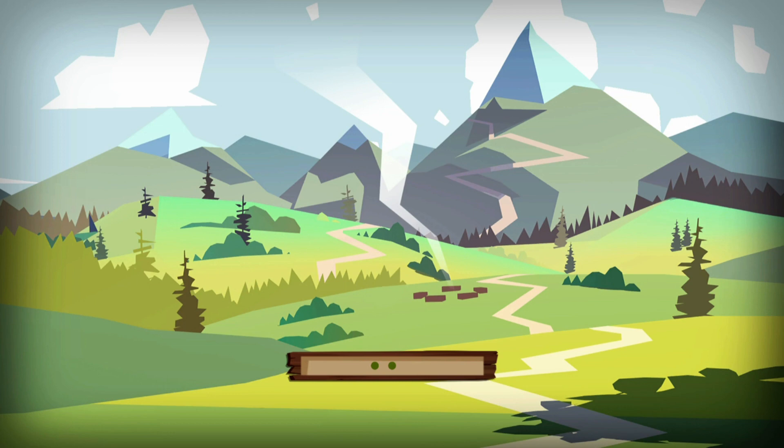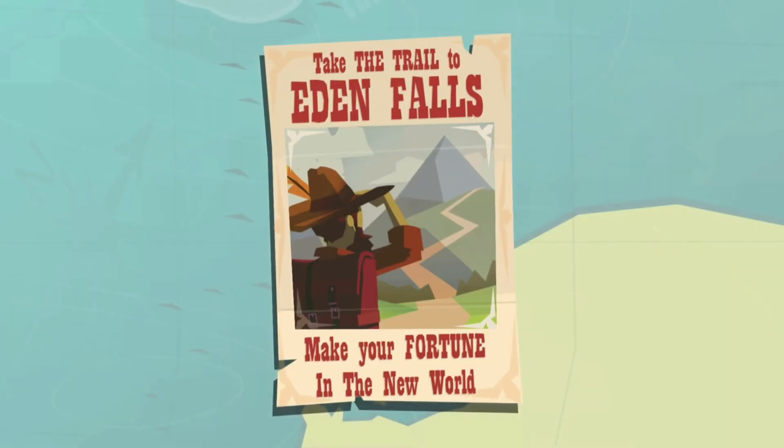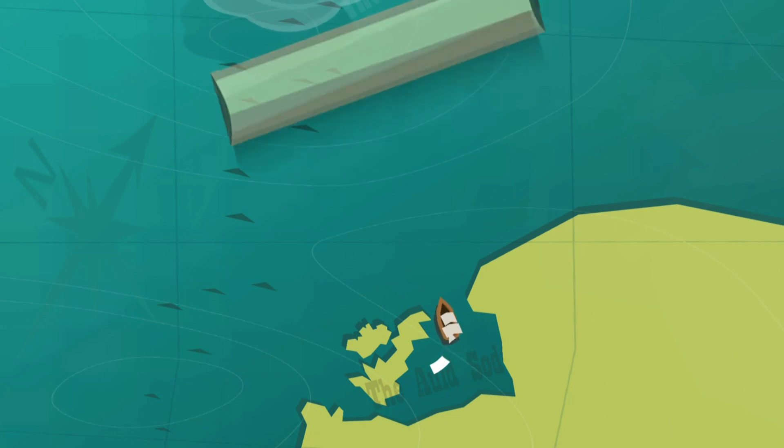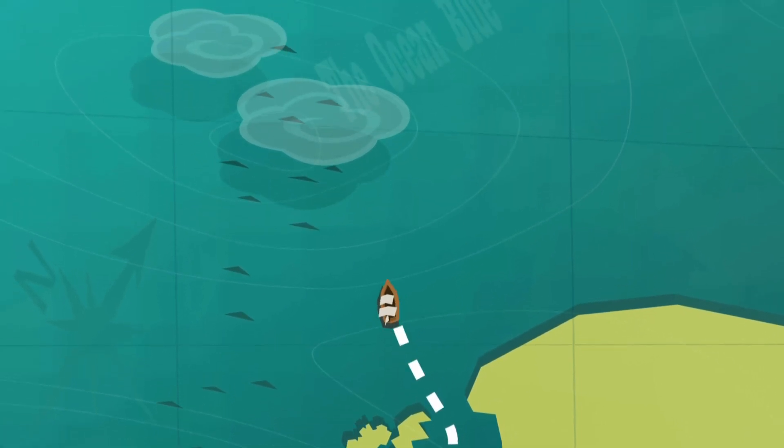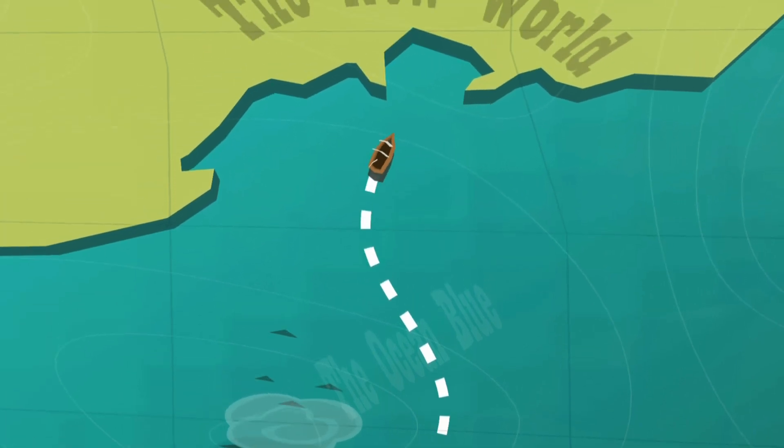You meet lots of different people. And you meet the loading bar down there, which has two dots in it currently. Now it's got three dots. I don't know how to tell when the game is loaded right now, but it's loaded. Alright, cool. Take the trail to Eden Falls. Make your fortune in the New World. Alright, so we're heading up on a boat. Oh, this music's kind of nice. Oh, I like this music.